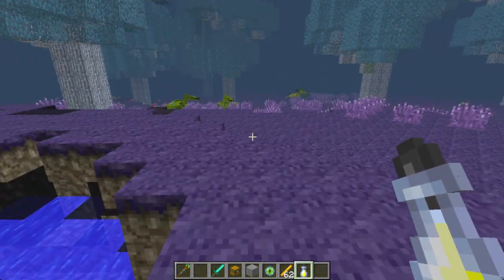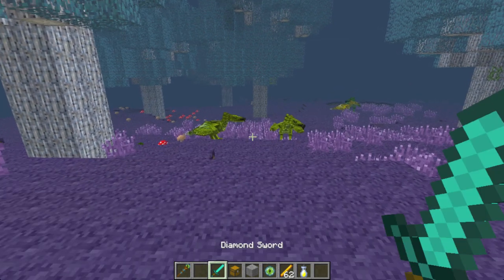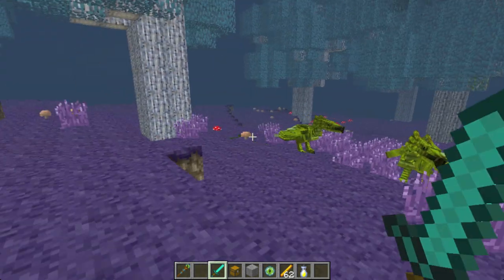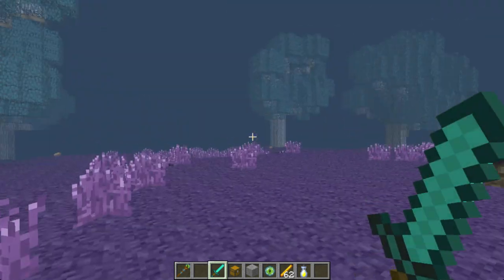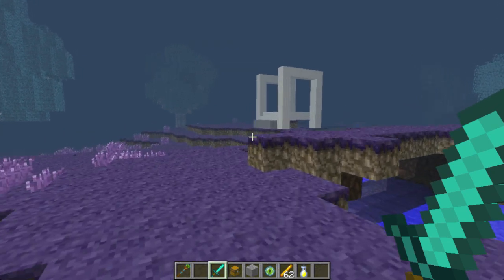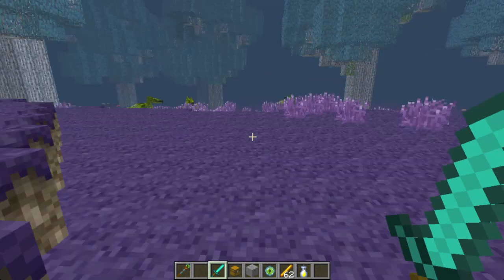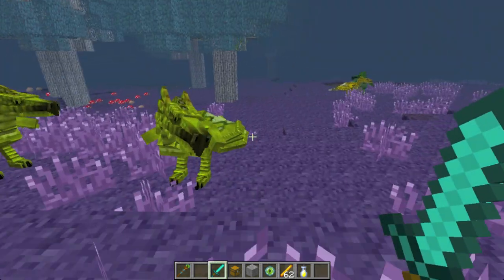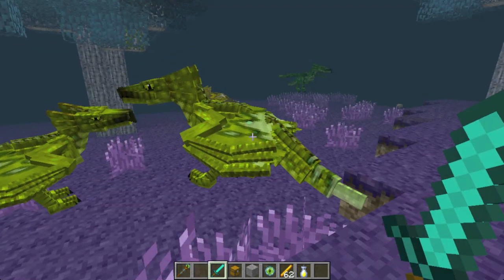The dragons are flying around everywhere and they're wild here. In the wild, you have to kill them in order to get the eggs that you can use to tame them. Every wyvern has a 10% chance of dropping an egg when you kill it, so it can take a while to get an egg. Chris will show him killing dragons. I have to leave and come back because it's buggy.